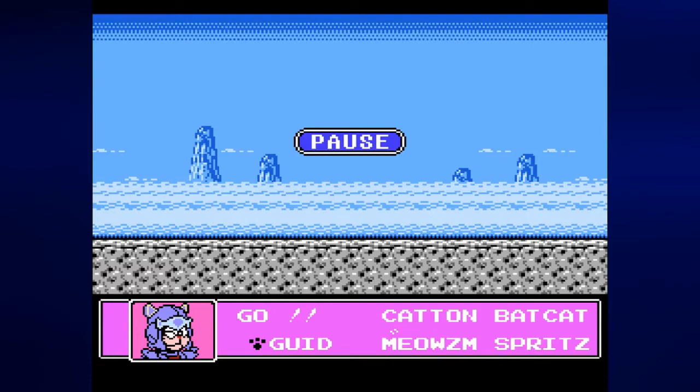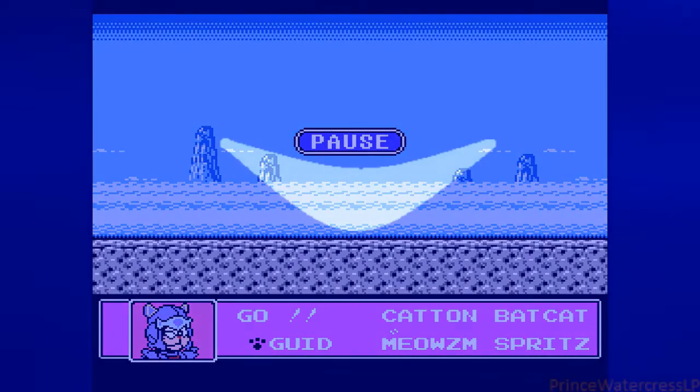So next up is round 8, but that will have to wait until the next video. Join me next time where we find out what exactly this secret super weapon is. They've already gotten the super energy — maybe that has something to do with it. But we need to know more. We'll find out next time. Until then, this is Prince Watercress. Take care, stay safe, and thanks for watching.